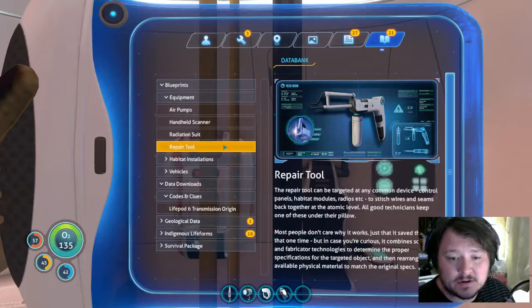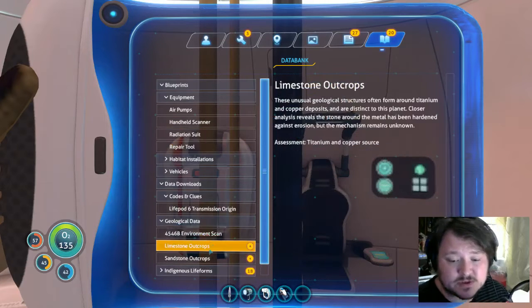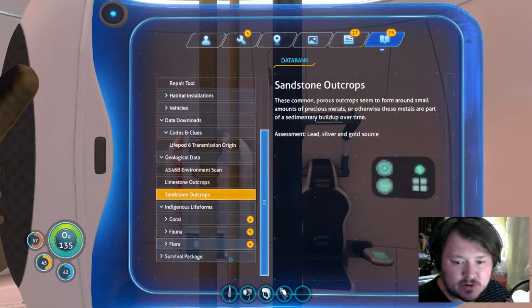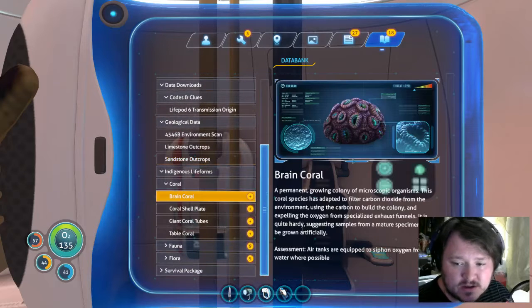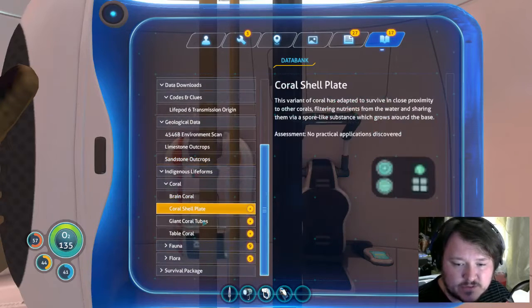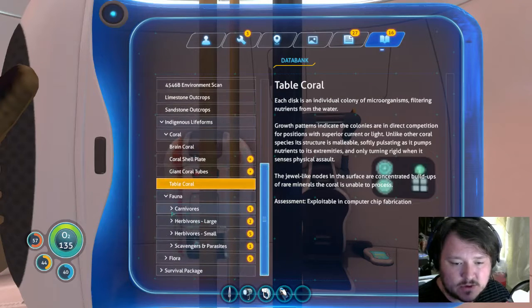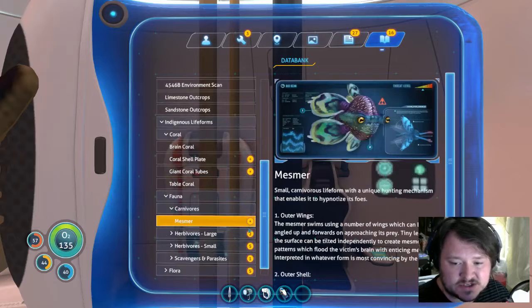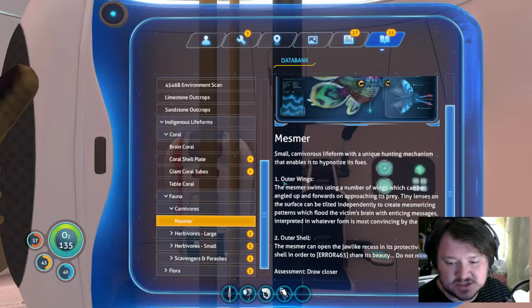I'm actually going to make a point to read all of this stuff off screen because I don't want to bore everybody, but there is tons of useful information on all the things that you scan. You get to see all the stuff that you can possibly do. It gives sort of hints sometimes as to what you can do with these things, like this fish.